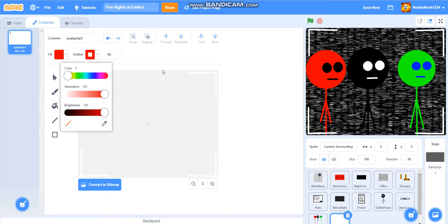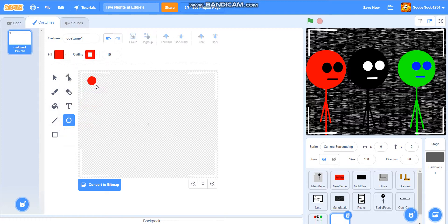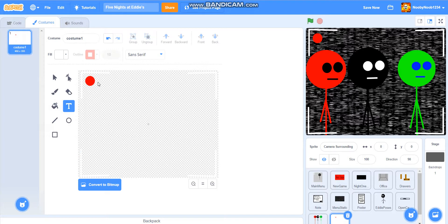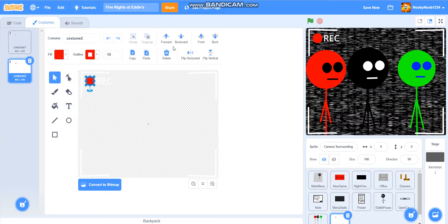Now we're going to go into the text. It's going to say 'REC' — basically meaning recording. And then we're going to do another one where the circle's gone, because it kind of flicks on and off sometimes. So if we look at the part where the flag and non-flag is, it should do this. So that's what we're planning for it to do.